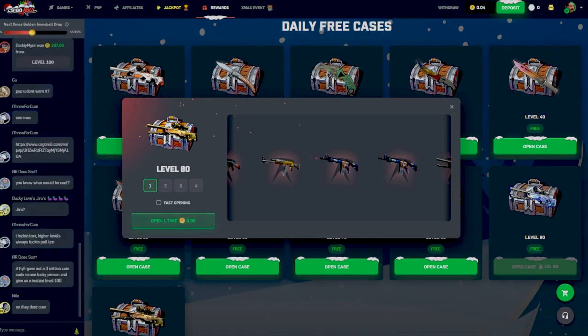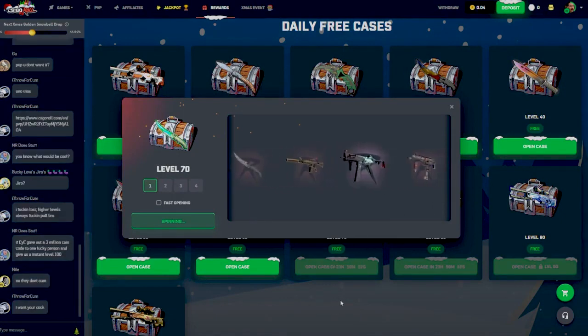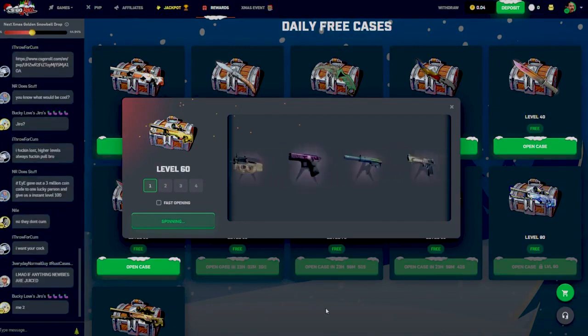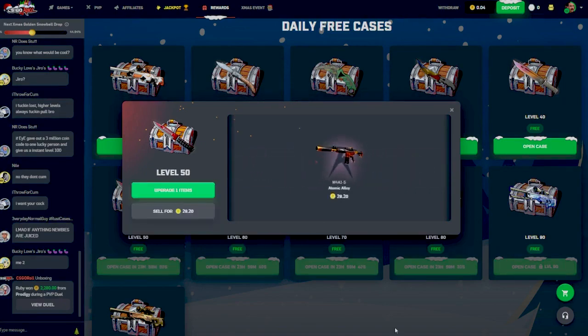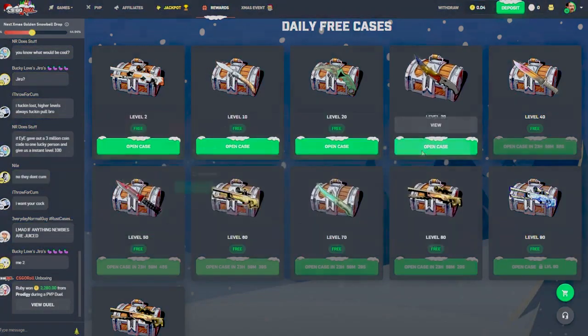Starting off with the Level 80 — hopefully it goes nuts today, like 60 coins would be pretty sweet. It's not looking like anything really wants to pay out; 10 coins is not horrible but not great either. Atomic Alloy comes in clutch though with 30 — I'm happy with that, that turned the whole day around completely. The Heat, not so great to be honest.